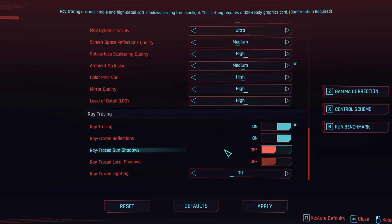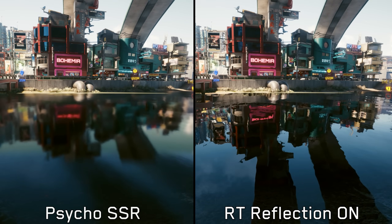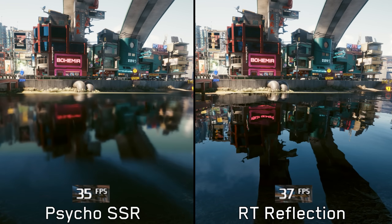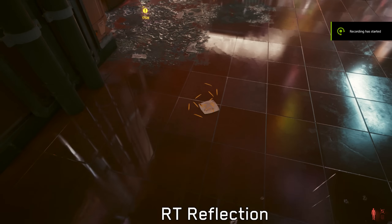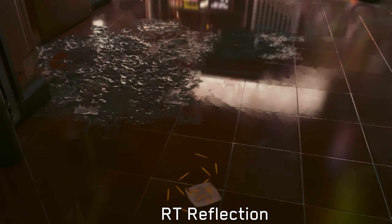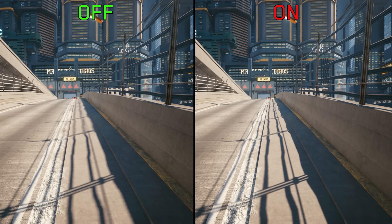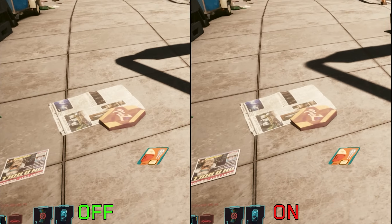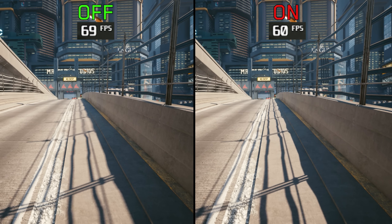Ray tracing is part of this group. RT in Cyberpunk 2077 comes in three forms: RT reflections, shadows, and lighting. RT reflections replace SSR and make reflections look more realistic. Strangely, using Psycho SSR costs more than using RT reflections, but going from ultra SSR to RT costs around 33%. The only downside is that RT reflections still rely on some screen space data for certain reflections. RT sun shadows can significantly enhance shadow quality and add tiny shadows for small objects, costing around 13% performance when enabled.